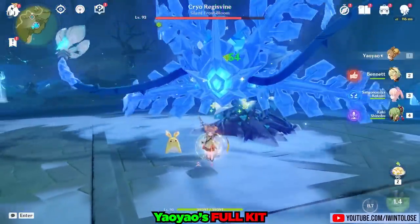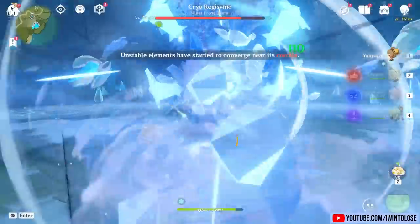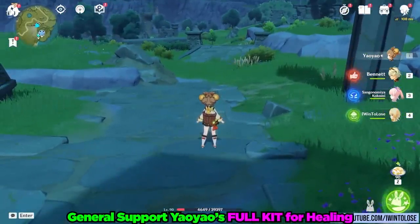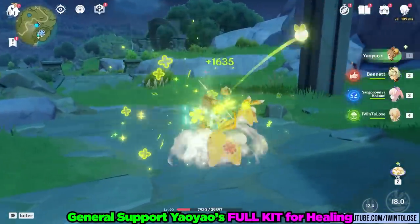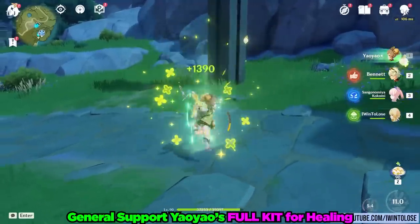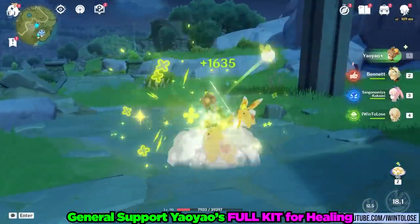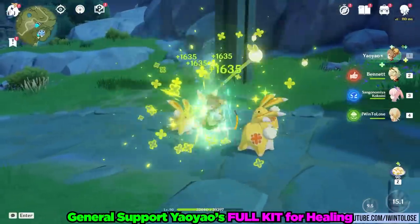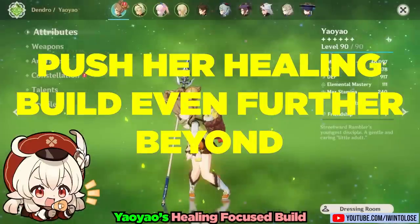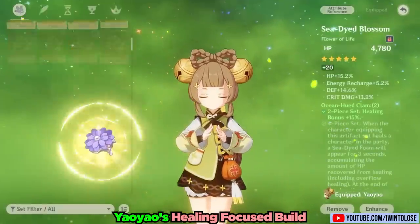With a support Tenacity build, the Regiswine barely takes any damage — which is expected. But let's see how much she can heal. She tops herself up very quickly with both her elemental skill and her elemental burst, providing a decent amount of healing. We can push her healing even further with a healing-focused build using the Black Tassel, 2-piece Maiden's Beloved, and 2-piece Ocean-Hued Clam.